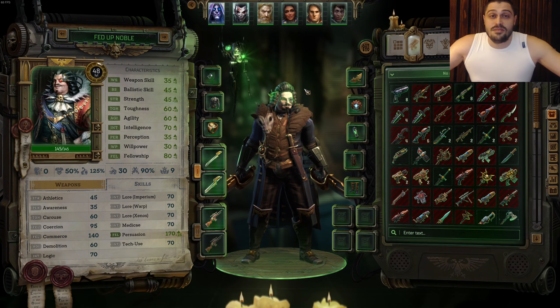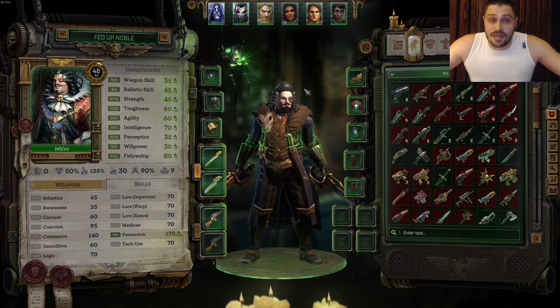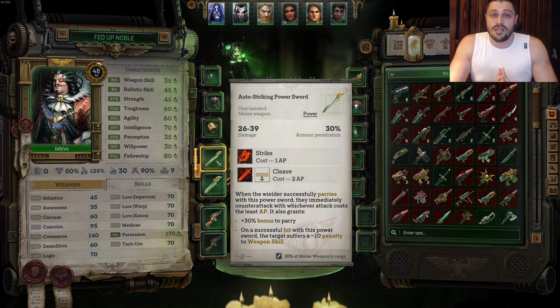For our pet Napoleon, weapons are completely useless as far as offense goes. You start the game with basic sniper rifles - only snipers, you don't care about anything else. You should finish the game with Stupor on your main. Until that point, take every single weapon that has dodge reduction and additional hit chance in one slot. In the other slot, one sword has to be the auto-striking power sword for additional parry and additional defense.